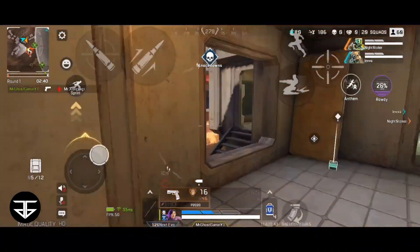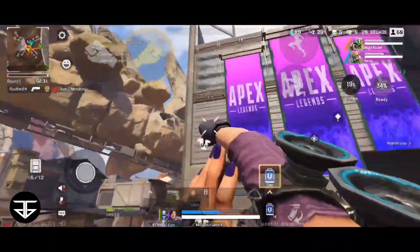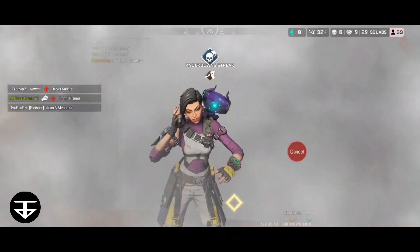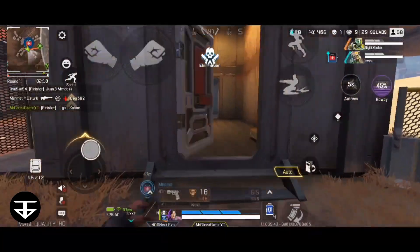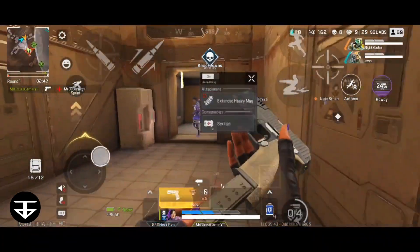So the passive ability of Rhapsody is Gifted Ear. You pick up sound visualizations from an extended range. You can hear and see the direction of your enemy's footsteps from far away. If any enemies are in the passive ability's range, small footstep icons will start appearing on your screen.